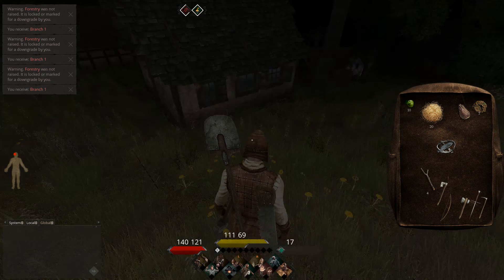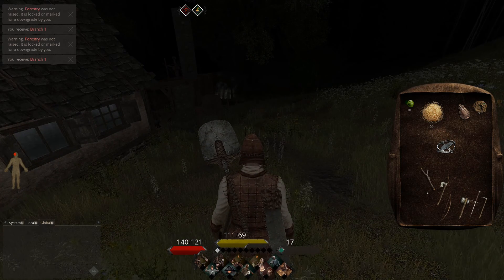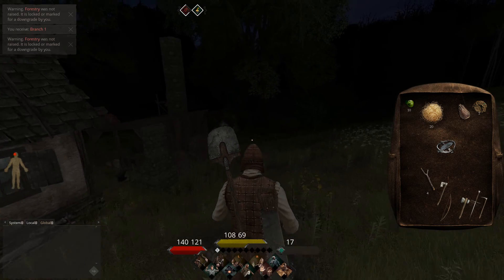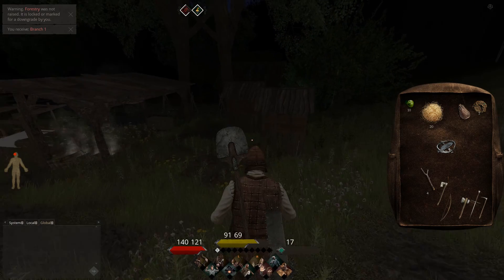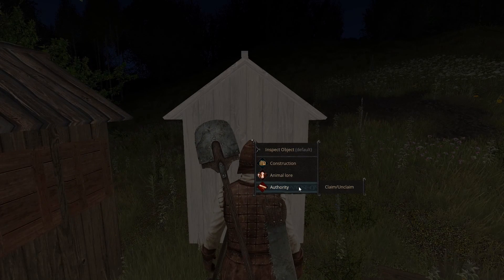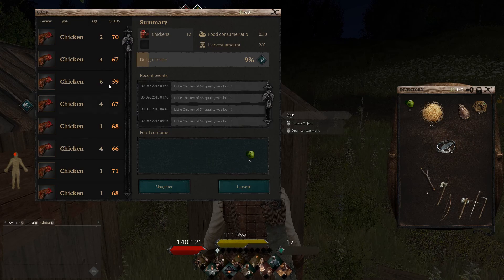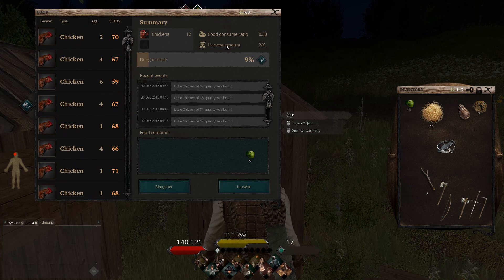What's up guys, Black Swan here. I just want to show you how to make the snare trap so you can catch yourself some chickens, use them in a coop so they can reproduce, and you can get eggs, feathers, and stuff like that. As you can see, we have a lot of chickens in here — you can harvest them, slaughter them, get meat, get feathers, and so on.